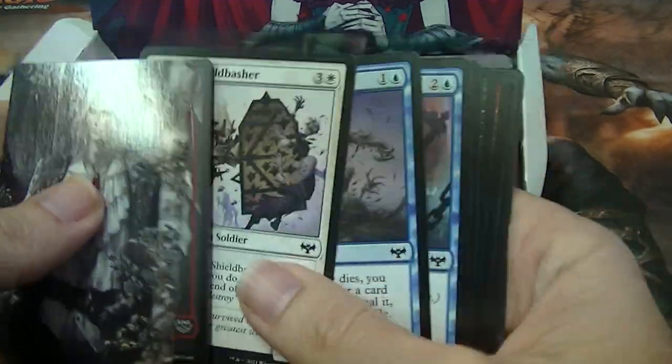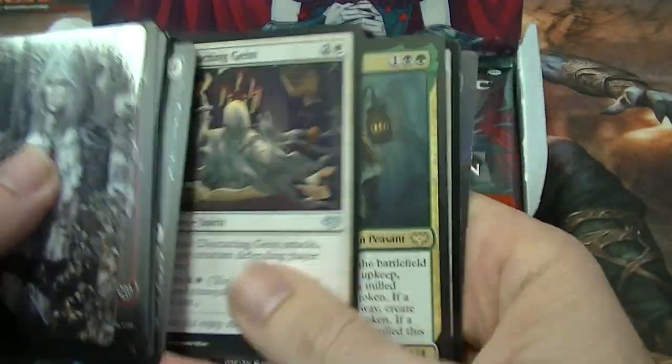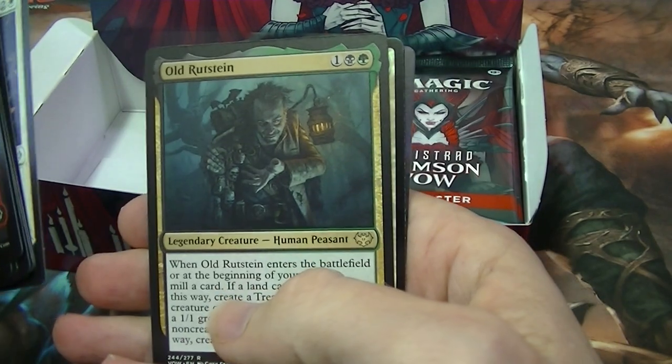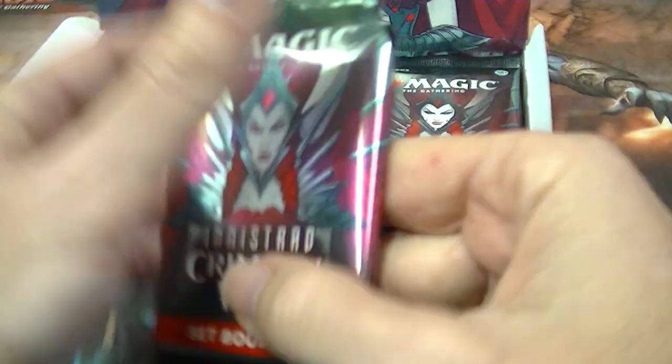Hard to keep track of. Anyway, I know at the moment one of the planeswalkers — old Rustine is one of the more sought-after ones at the moment. That's really all I know as far as collectability goes.